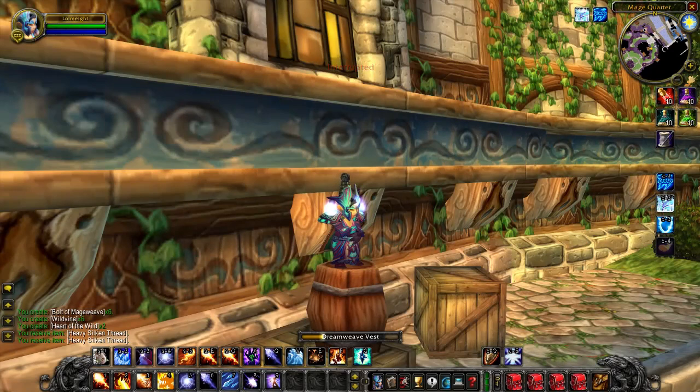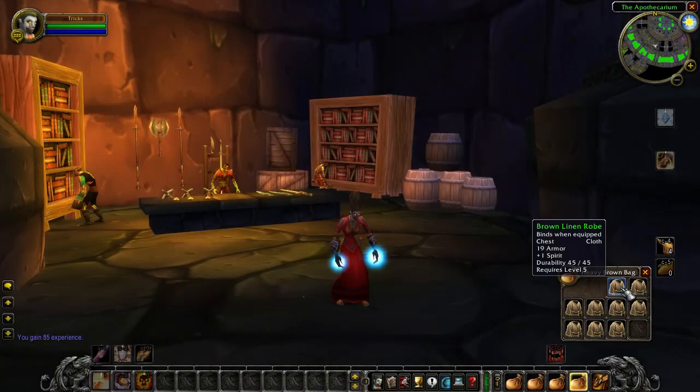Just like you won't be training blacksmithing as a mage, you probably won't be going tailoring as a warrior either. Tailoring is often paired with enchanting as the second primary profession, since you're able to craft a lot of inexpensive greens which can then be disenchanted.